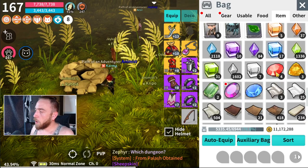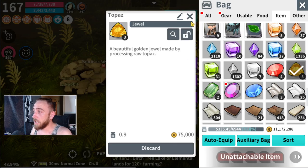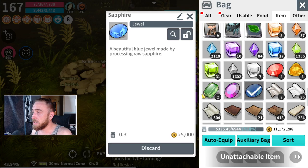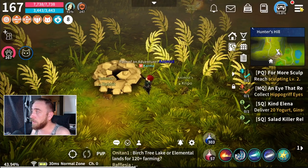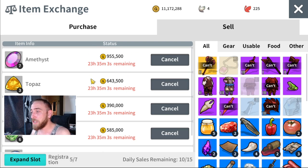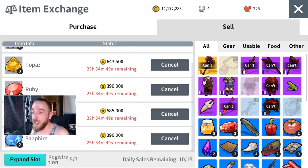You do pick up a lot of items here — rubies, topazes, emeralds, amethysts, sapphires — which are used in crafting. Looking at the exchange to see how much these are worth: for a test run I got a million gold for seven amethysts, 643k for three topazes, 390k for two rubies, 585,000 for six emeralds, and 400k for two sapphires. You're going to be racking up that gold.